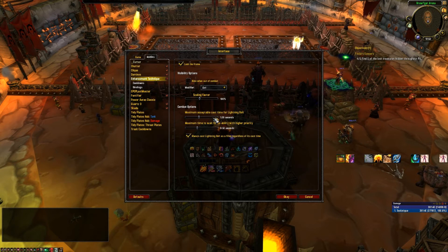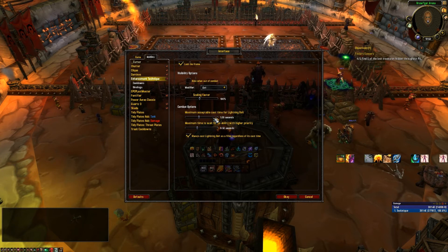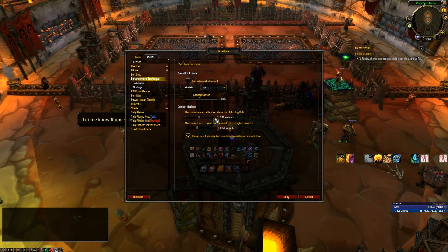I want to talk about the combat options because this is really important. I finally added the ability to control your Lightning Bolt priority. Previously, I only showed Lightning Bolt as your priority if and only if you had five stacks of Maelstrom Weapon, which is not really great. What you really want to control is how many stacks you should cast at — but it's more than that, because what you really care about is how long your Lightning Bolt cast is going to be. At three stacks it's going to be 40% of 2.5 seconds. So I created a slider for your maximum acceptable cast time for Lightning Bolt. As soon as Lightning Bolt's cast time is less than this value — which is affected by all haste effects, both static and temporary — it will be specified in the priority list.